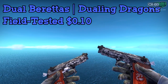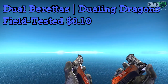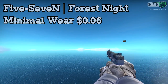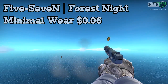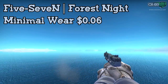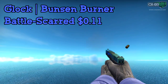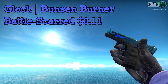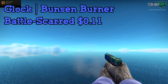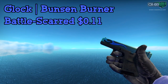For the Duelies, I'd definitely go with the Dueling Dragons. It doesn't matter what condition you get because they all pretty much look the same, but field tested is the cheapest. For the 5.7, I'd go with the Minimal Wear Forest Knight. A lot of other 5.7s that would fit this loadout look really beat up in the available conditions for the price range, so this is a good one because it doesn't look too beat up. Next up we have the Glock Bunsen Burner — I actually suggest getting it Battlescared because the Battlescared one is not really scratched up at all, just a slightly different, more green color, and it's about the cheapest tied with field tested.